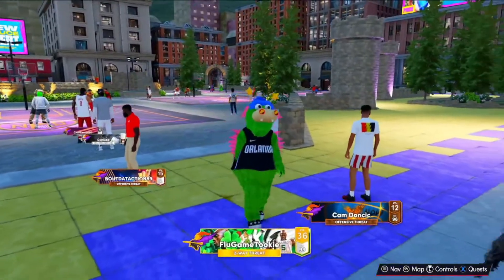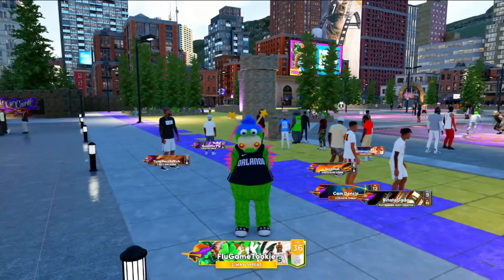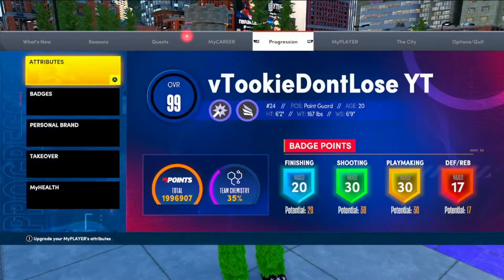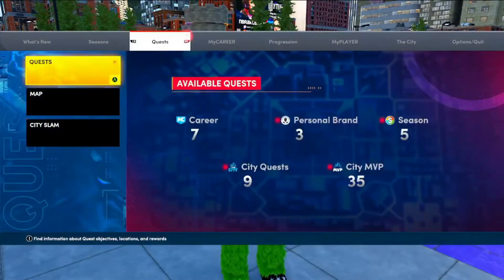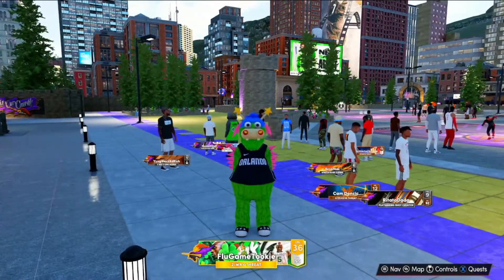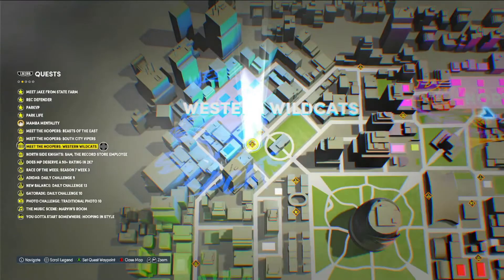All right, we are on NBA 2K22 next gen. Now as y'all know, I mainly play 2K22 current gen. I just started playing 2K22 next gen this season — season seven. But look at my level, I'm level 36. Now look, there are no token methods on here. To get tokens on this game, you either have to get them from leveling up or get them from the wheel. But there is one little rep method to rep up pretty quick — it's not the fastest way, but it's pretty quick. And that is what you call the hoop courts.